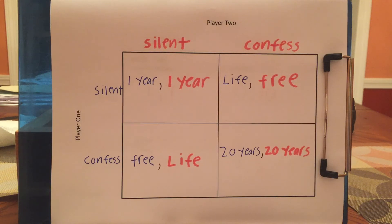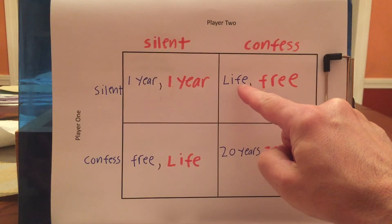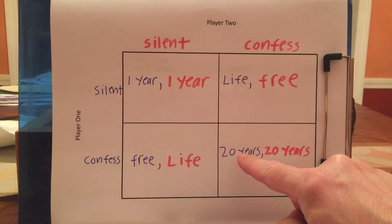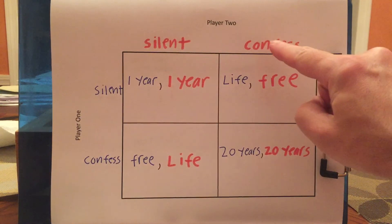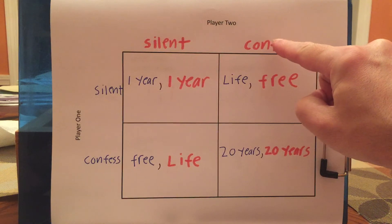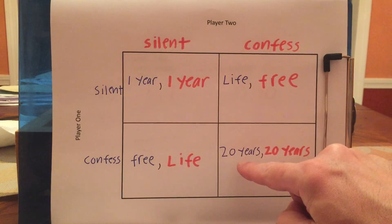What should you do? Imagine that you're self-interested and your goal is to minimize the amount of time you're in prison. Well, if you knew that player two would confess: if you stayed silent, you'd go to jail for life — that's really horrible. If you confessed, you'd go to jail for 20 years. I know 20 years seems a lot, but when I explain this to my students, I tell them — think about life ahead of you. So if you're convinced your co-conspirator confessed, you would want to confess too, because you'd rather go to jail for 20 years than for life.